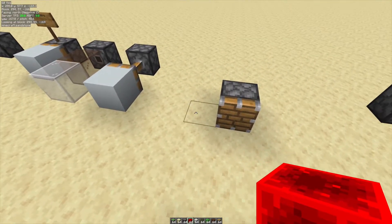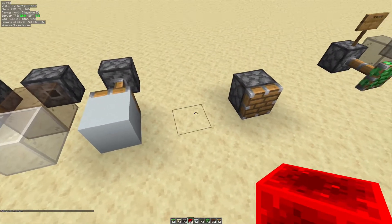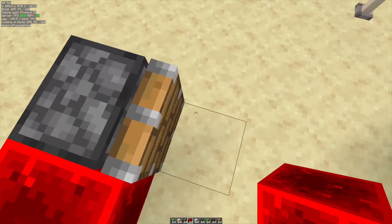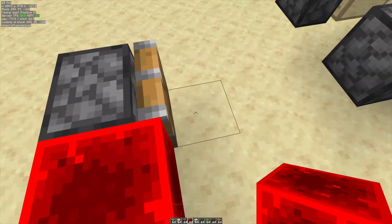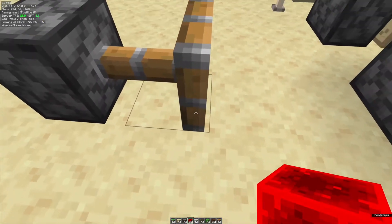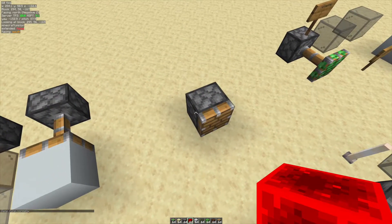That's basically how pistons extend, simplified a little bit. I also want to show a phenomenon where if you freeze the game and I power this and do tick step one, the piston now starts extending. If I turn on the hitboxes, you can see that this piston head is already halfway there. But if I remove the power source and do tick step one more, then what it would do is instantly finish the extension, and then start retracting. Essentially, you can schedule a block event for retraction while a piston is still extending.